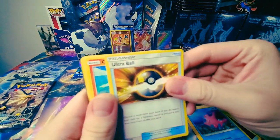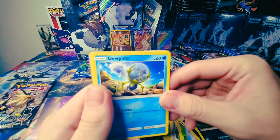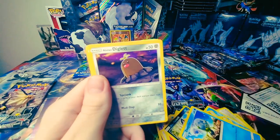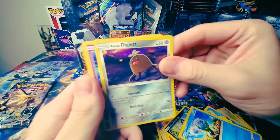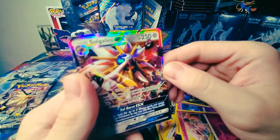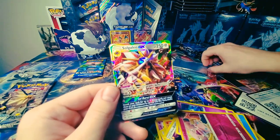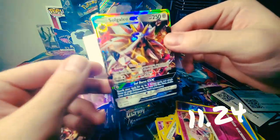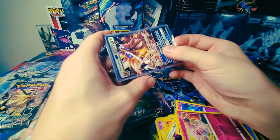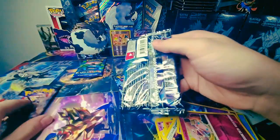Looks like we got something shiny — Corsola, Ultra Ball, Growlithe, Alolan Meowth. If this is a rainbow rare we need this right now. Got the sleeves ready to bless it. Snubbull, and the Solgaleo GX full art! We'll take a Solgaleo GX — that's my first one. I probably needed this to finish my Ultra Prisms. That was awesome — we still got two more packs to open up.